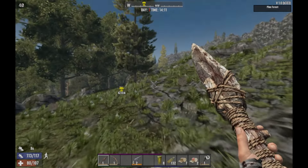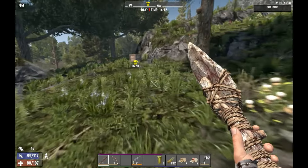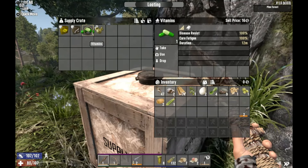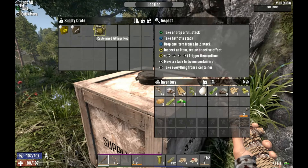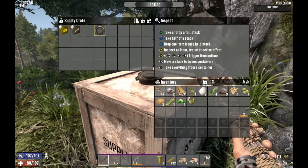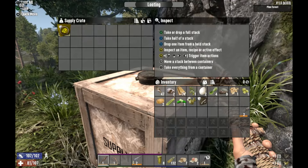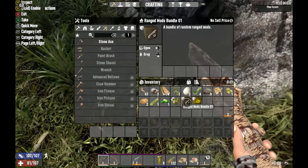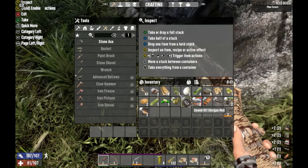Hey guys, welcome back to the channel — it's your boy Salami. In today's video we're talking about 7 Days to Die. This game just came out of early access after being in it since 2013, so it's finally at version 1.0. It's also gotten Steam Deck verification, so we're going to check it out. I've been having a hell of a good time for a game that's been in early access for about 3,000 days. I'd never played or touched it before, but it's actually really good, which surprised me. Performance-wise it's great. In this video we'll talk about performance, my recommended settings, my initial thoughts, and some tips and tricks at the end that I wish I'd known when I first started.